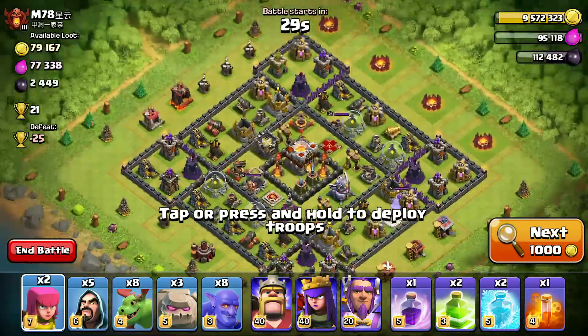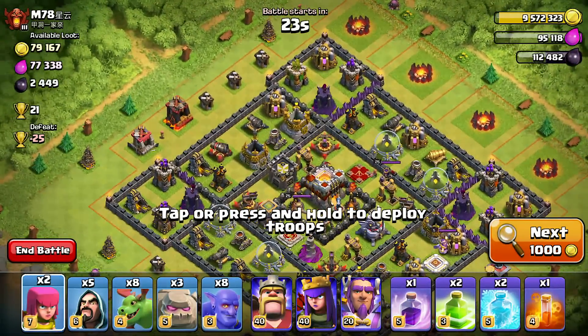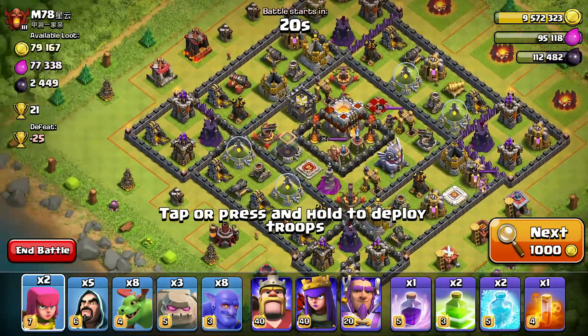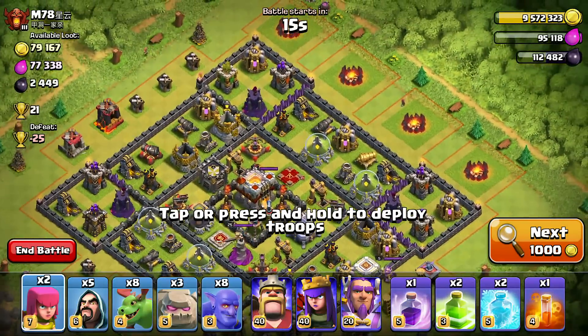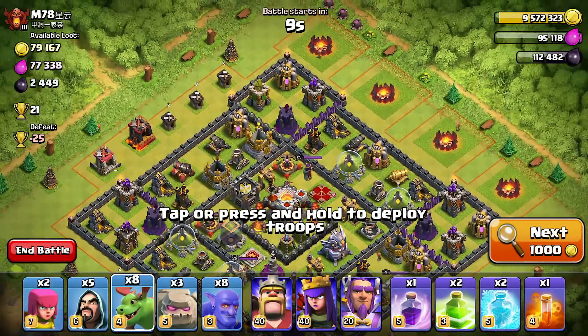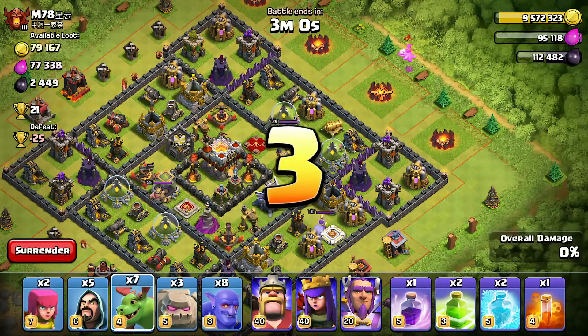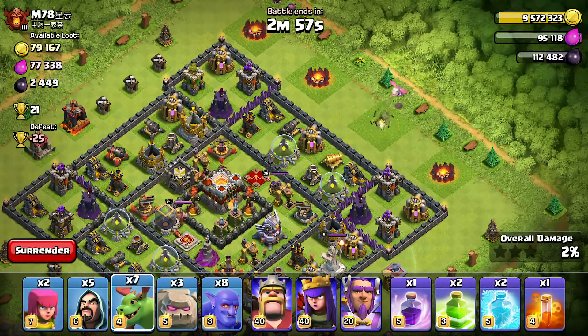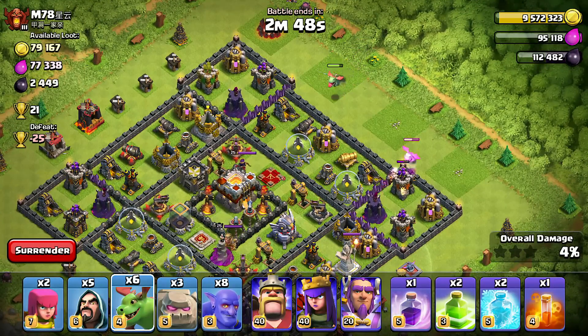Now that we have our army composition, let's go ahead and go into battle. This guy has absolutely no money whatsoever, but that's okay — we're going to try and get in here and see how we can use this troop composition. We'll go to the top right; I want to go for the town hall, and since the inferno towers are behind the town hall this should be an easy way to get to it. We're going to have our baby dragons going in one at a time so that they have their rage mode and aren't distracted by being too close together.